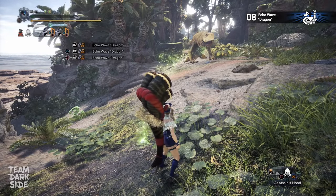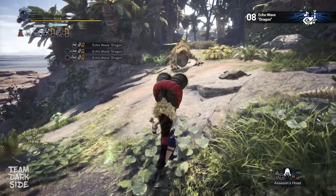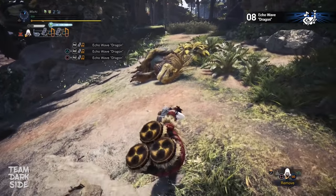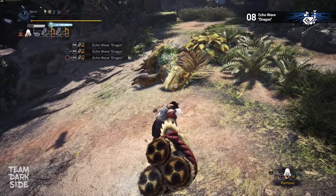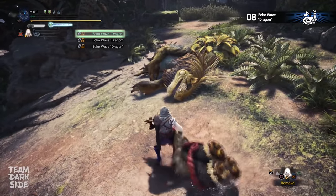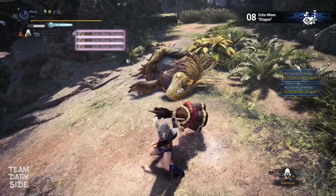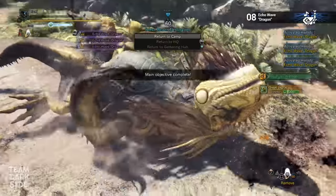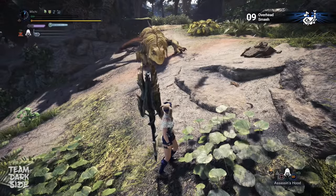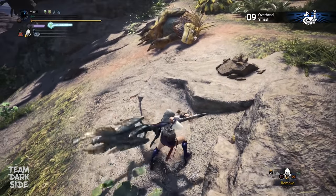This is the echo wave dragon — a special type of echo wave that deals a lot of elemental damage. Even though this weapon doesn't have any dragon element in its weapon status, dragon attack still increases the damage output of this attack. And lastly, the overhead smash — among the strongest melee attacks that the Hunting Horn has to offer.